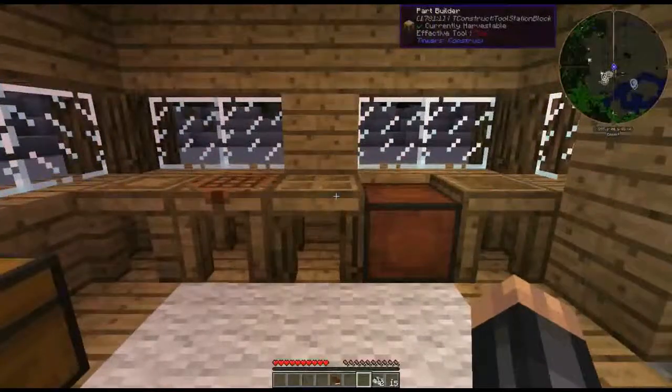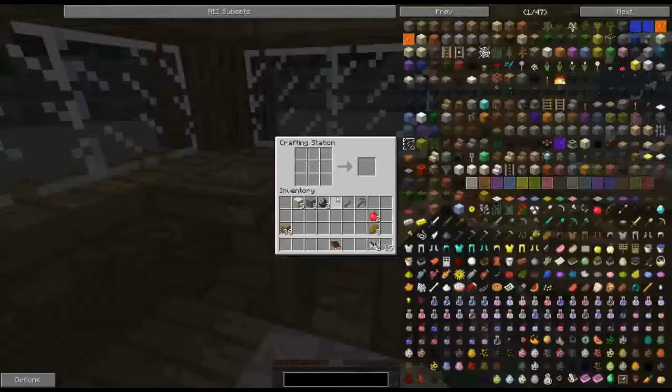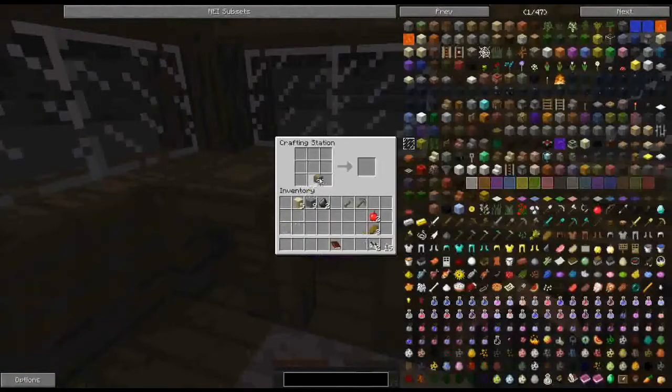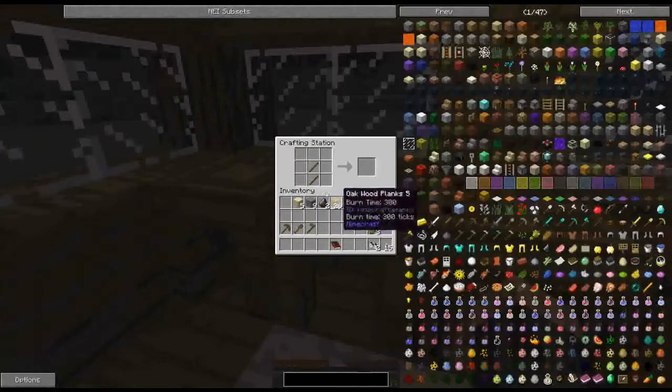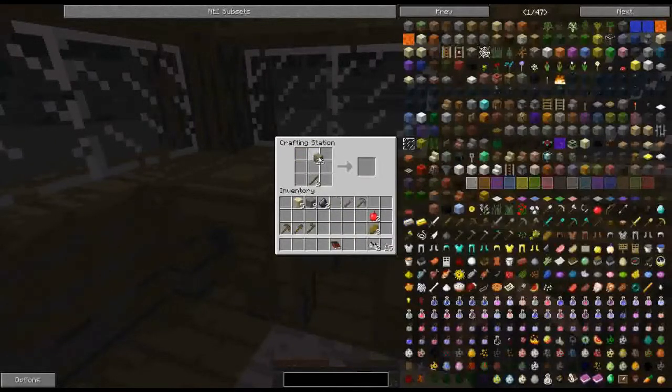I know from experience on this that we can cheat this first task because we don't need to make our tools on the Tinkers table — it's only the bog standard wooden tools that we need to make. So we're just going to quickly craft those up. It's been such a long time since I've played vanilla Minecraft, I had to think hard about these recipes.